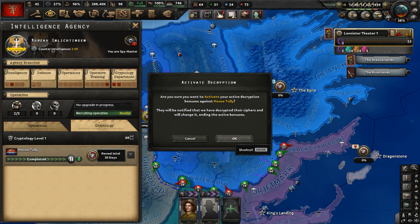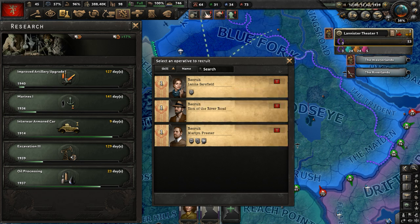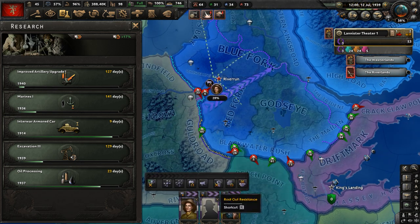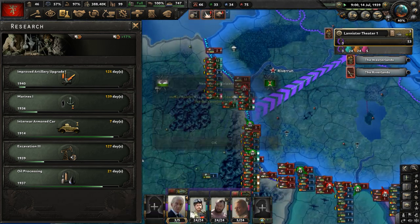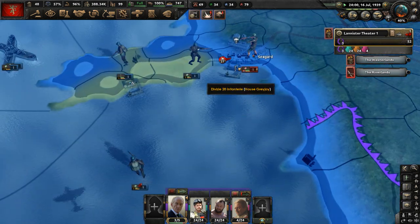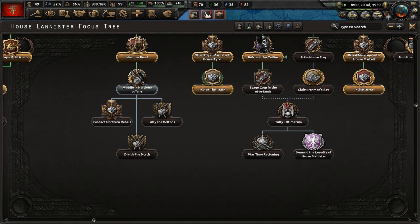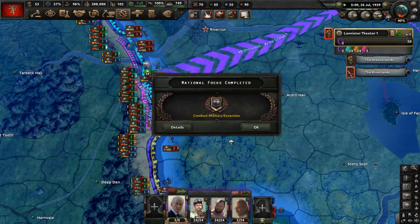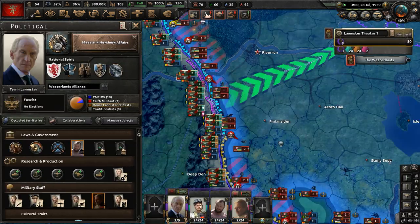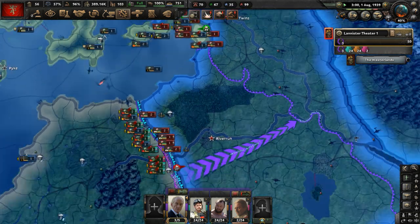Activate the decryption bonus — that is now active. Technology research: let's get an improved artillery upgrade. An operative can be recruited — Lana Starsfeld. Have her go into Riverland and build an intel network all over Tully territory. The Greyjoys have landed in Iron Man's Bay. We're definitely going to meddle in Northern Affairs. We need to divide the North for sure. Interwar armored car is researched — let's get a basic armored car.